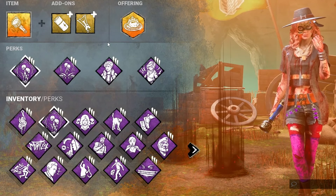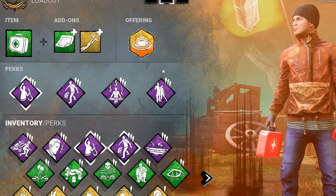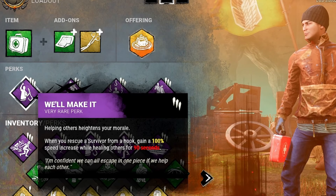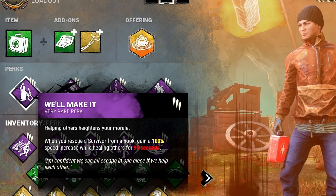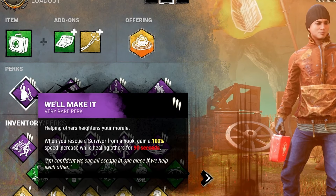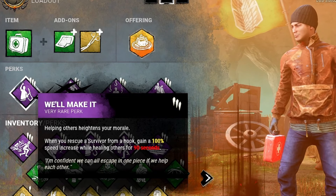Last but not least, let's get into build number five — the Ultimate Unhooking Build, based around unhooking and healing. This is a very altruistic healing-based build that will help keep your teammates alive and give you some pretty cracked-out unhooking and healing speeds. For starters, we have We'll Make It: this perk activates whenever you unhook a survivor, and for 90 seconds you have 100% increased healing speed when healing other people. This turns your 16-second heal into an 8-second heal — really quick. 90 seconds is a long time, and there are moments where a minute goes by and you still have 30 seconds left and someone else gets injured, so you get unexpected value.